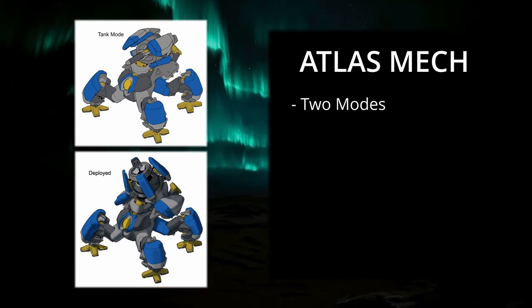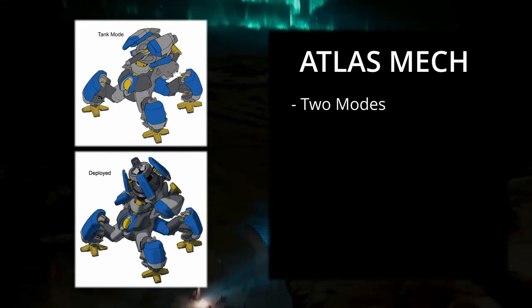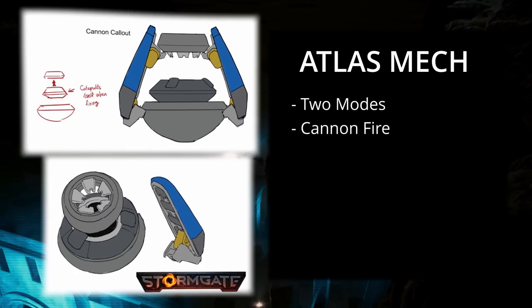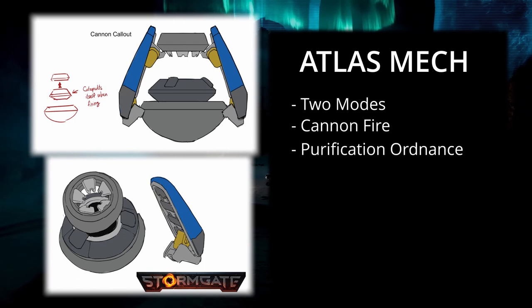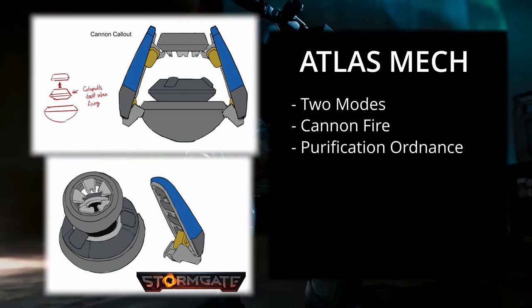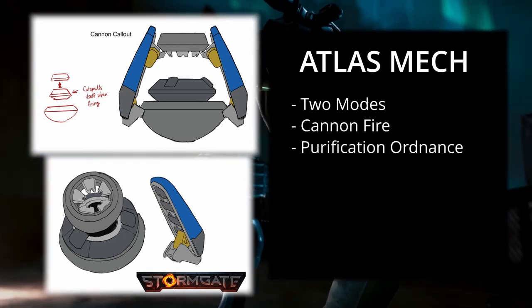The Frost Giant team have described the unit saying that armies will tremble at the sight of the Atlas's cannon, the notorious BFG. In addition to this cannon, it's going to have a purification ordnance upgrade to be able to drop a blistering area of effect damage with each salvo.